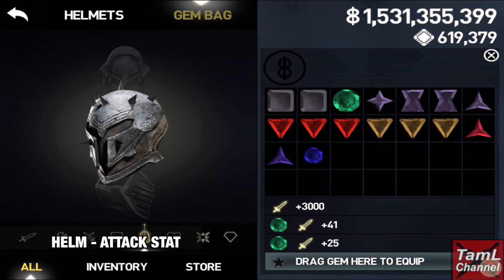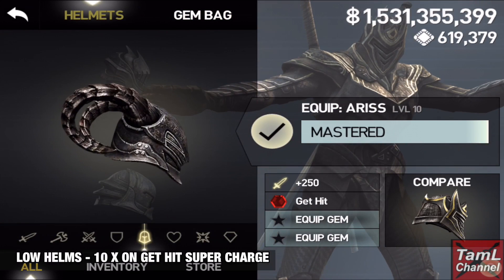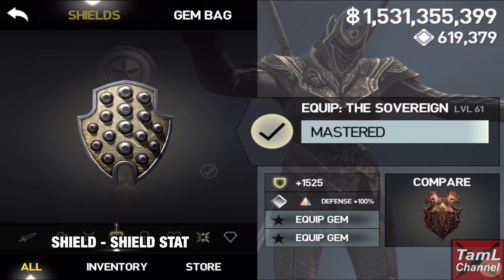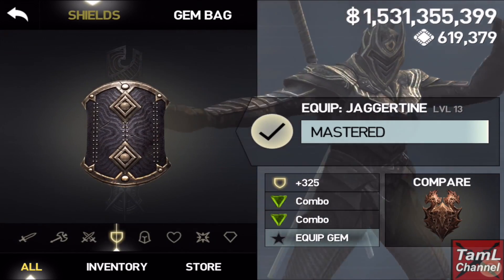In my helmet for Cyrus I put my attack stat gems that I'm collecting ready to fuse my rare attack gem higher. And in my low level helmets I keep a set of 10 on-get-hit supercharged gems that are often used for Aegis tourneys. In the shield I keep the shield stat gems — I haven't got any at the moment — and also shield gems like on-combo get shield.